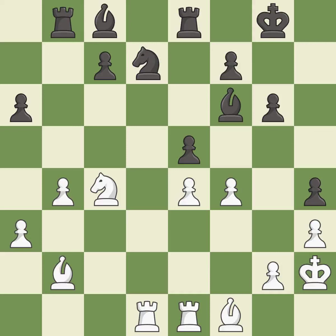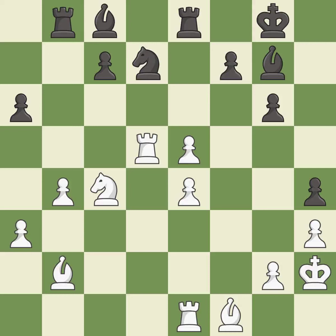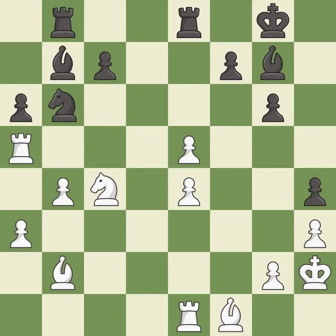This is a fair move — it is good. This move puts the bishop on a safer square — it is best. This is not the right idea — it is an inaccuracy. This offers an equal trade of pieces — it is best. This move puts the rook on a safer square — it is best. This connects the rooks, which helps them coordinate together in the future — it is good.